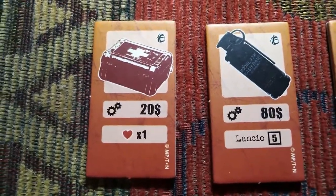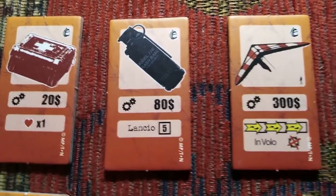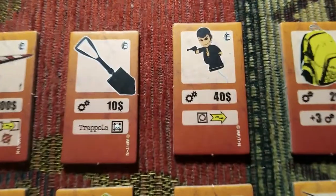The first item is a medical kit that costs $20 and can restore one health when used. Then we have a grenade and a hang glider. The hang glider is a very useful piece of equipment, especially in the Great Bank Robbery mission, as it allows a character to move from the top of one building onto another, giving a quick getaway from Zenigata and his policemen. A character can hang glide a maximum of three times with one hang glider before discarding the item.